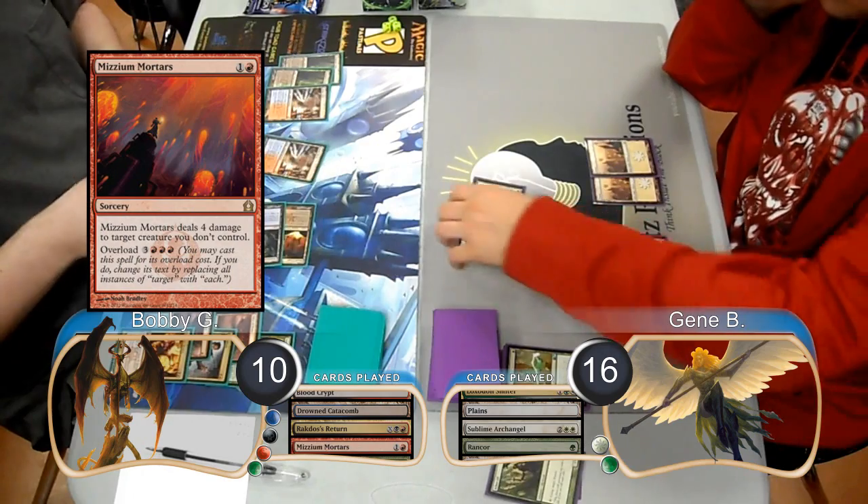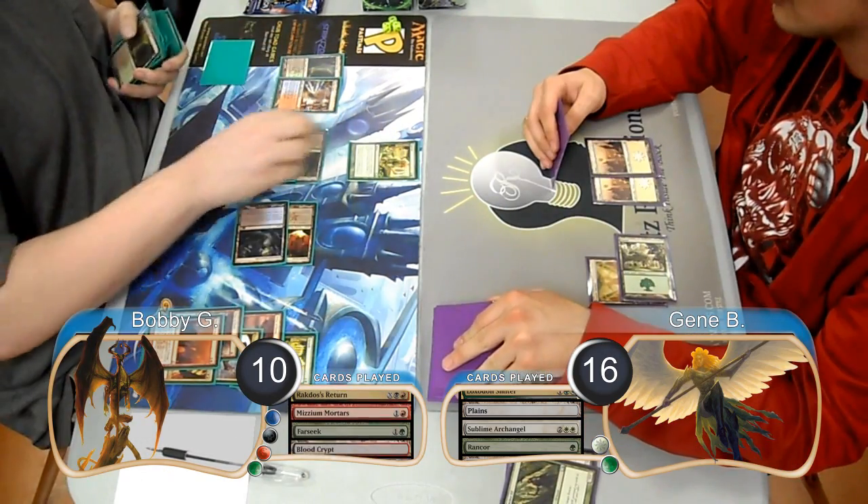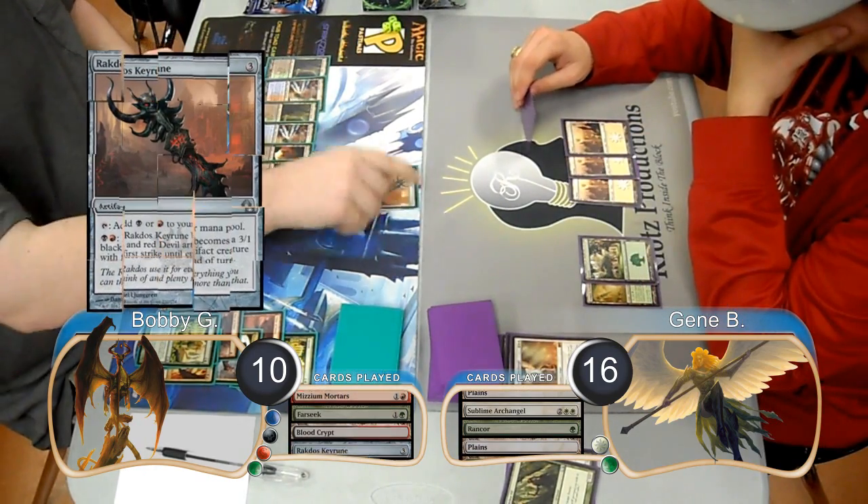Bobby used Mizzium Mortars on his next turn to kill the Angel, then played another Farseek and found himself another Blood Crypt. Gene just played Land Go on his next turn, then Bobby played a Rakdos Keyrune.